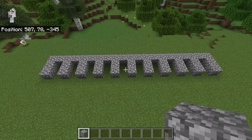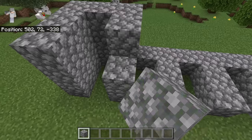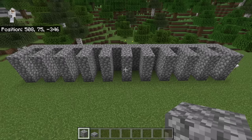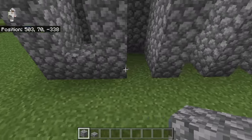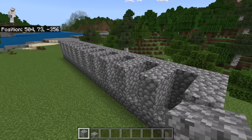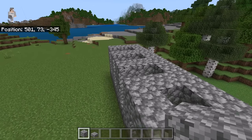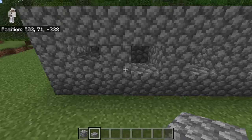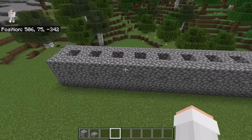The next step is to extend those walls up by 2 blocks. Now place a block at each of these spots. Now place a block at each of these spots. After you are done with that step, place a slab at each of these spots.